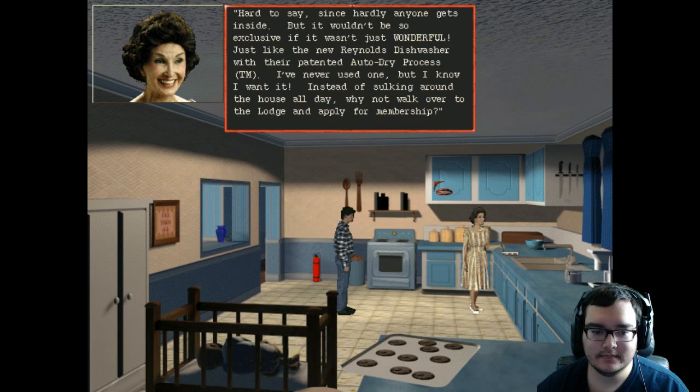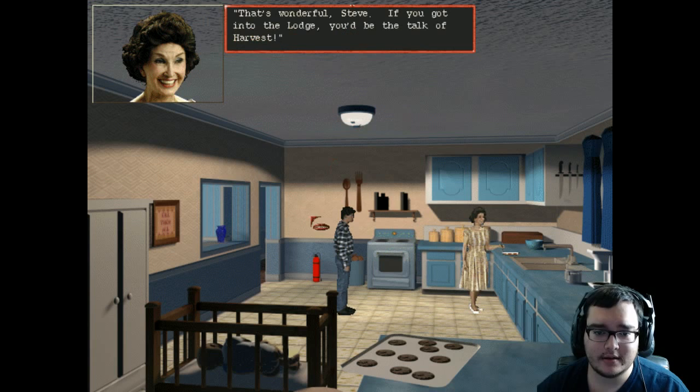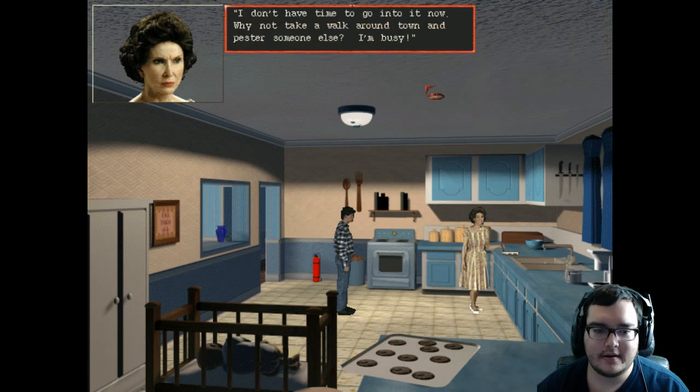'Instead of sulking around the house all day, why not walk over to the lodge and apply for membership?' I don't want a fez on my head — actually a fez is pretty cool, so let's go. 'That's wonderful, Steve — if you got into the lodge you'd be the talk of Harvest.' 'Harvest is a town unlike any you've ever known.' 'Why not take a walk around town and pester someone else? I'm busy.'